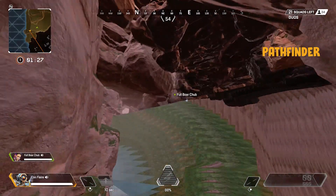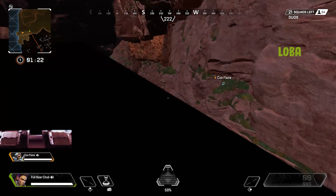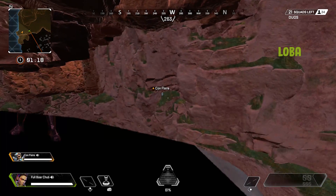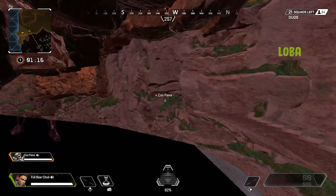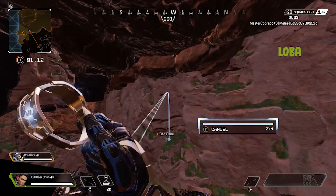And then just fall off and hit this wall. This is the final spot. Now we've got to wait on Full Bore. I forgot to mention that there's a barrier right here, and if you go past this ledge and fall off, you will die. So from here, basically what you want to do is just throw your tactical over to where Conflare is.